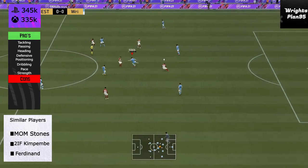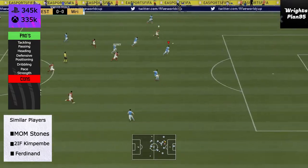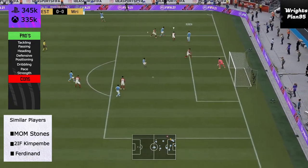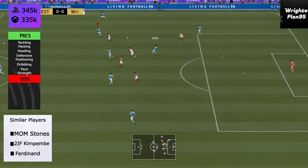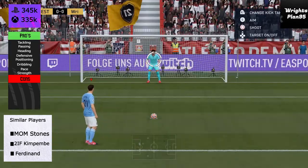You get a lot of cards on FIFA that look incredible but play like dog — whereas this one plays as good as it looks. His tackling: he wins almost every tackle. He reads the play really well; his defensive positioning means he's always in the right position. He's one of those centre-backs that you expect to win the ball and they do, which is important.